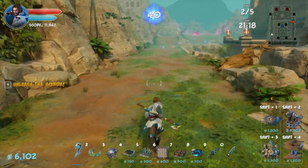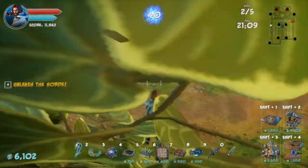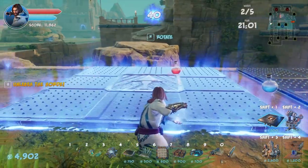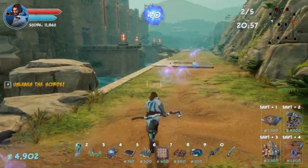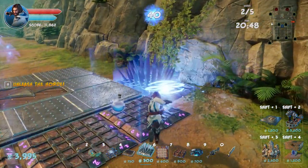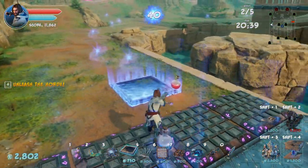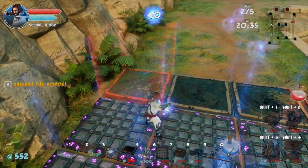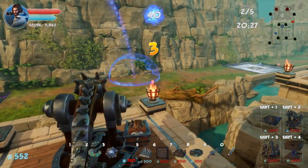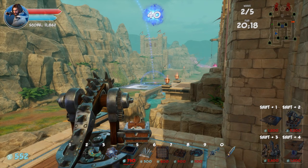That went pretty well, so what's next? We can launch some orcs into there as well — I love this device. We can stick that in there. Do we want to slow them any? I guess so. I want to try the banks of archers as well of course, but for right now I think this is working quite nicely.